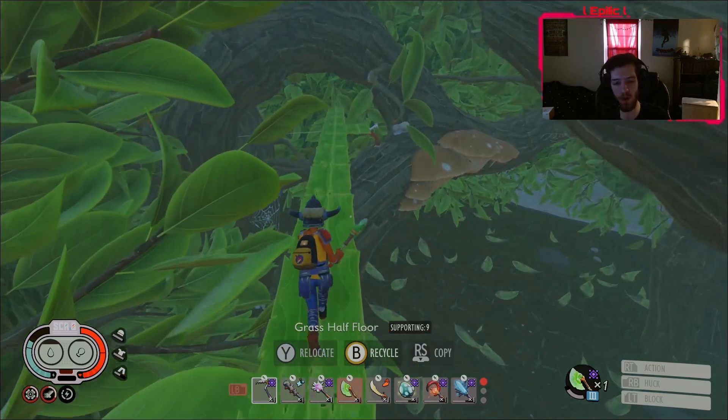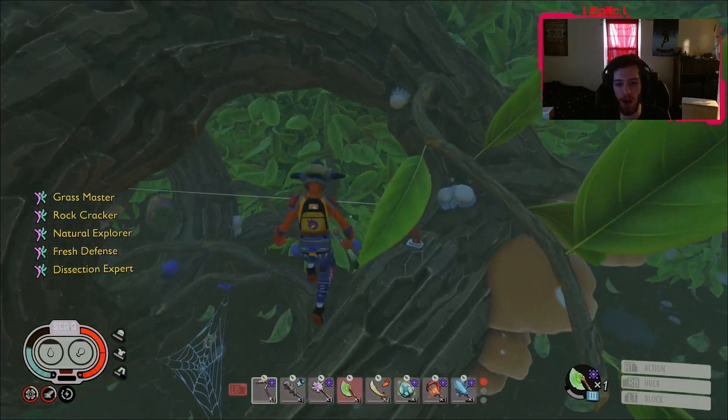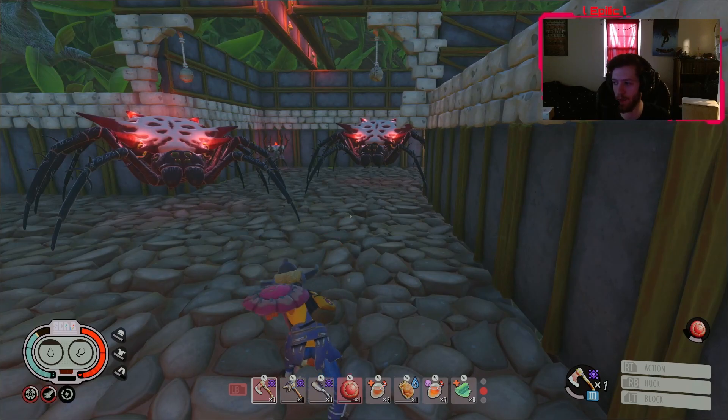Even early game, if you take things out with an axe you're going to score yourself the Chopper mutation and then you can start doing this right away. If you wanted to use a shield while using Chopper you can always just use your normal axe, and it'll still apply Chopper nonetheless.